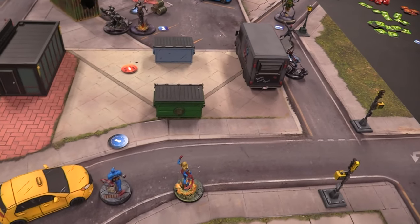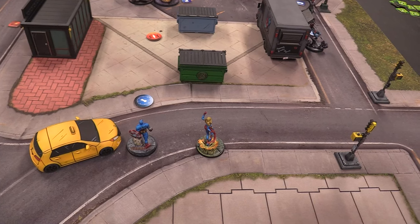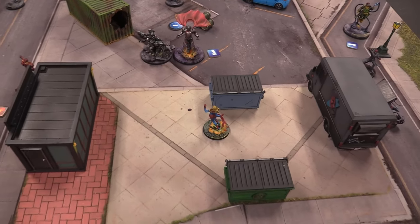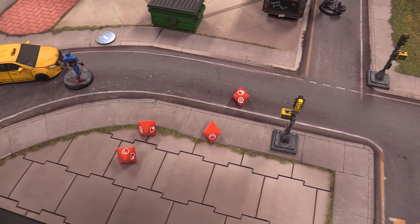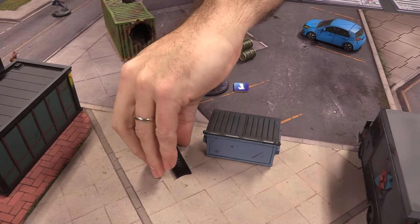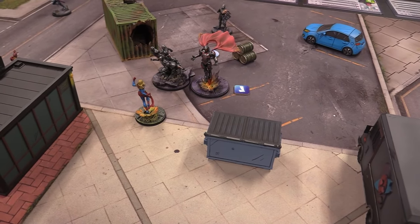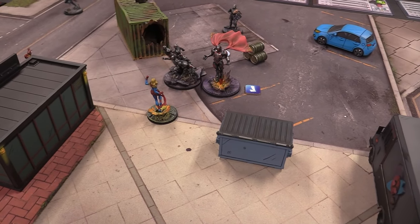Moving over, let's send Captain Marvel up into the fray. She needs to start generating some power. She was just out of range for an attack, so instead she moved up further and picked up that Skrull — but survey says she's getting pushed forward closer to the enemy. We wanted that not to happen, but we're going to brawl.